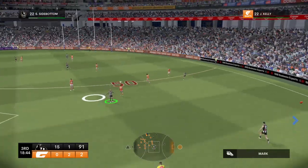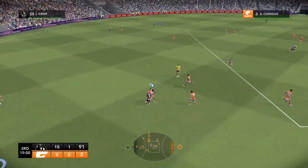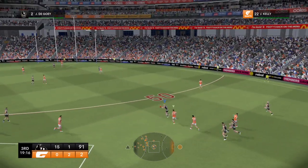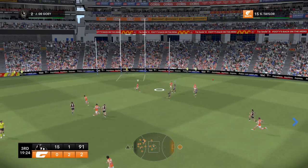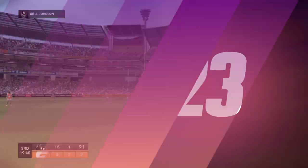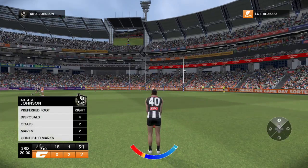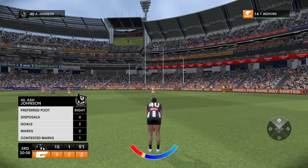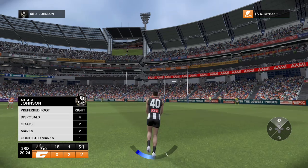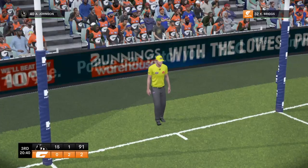Sidebottom kicks to half-forward. Kelly went bang. Kenealio — that might have been dropping the ball. Pendlebury in the right spot. Dagoe puts his head over it. Johnson marks — that's hard to stop. The Pies have been ruthless today. It's been an awesome performance. He's a good set shot — and he's buried that one.